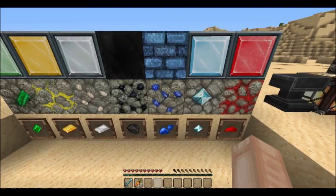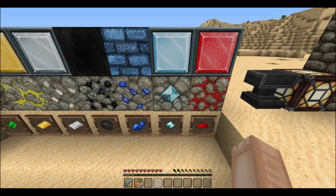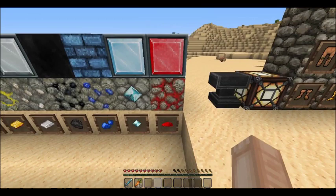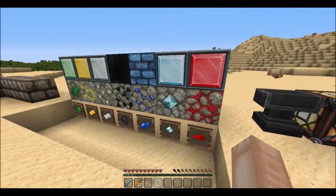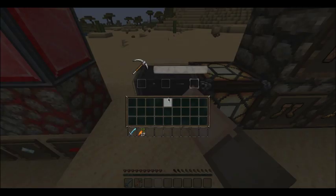This is coal, a coal block, and the actual item of coal when you mine it. This is lapis lazuli — a lapis lazuli block and the actual item. This is a diamond block and the actual diamond itself. This is redstone — it kind of looks like there's lava coming out or something. This is the redstone block and redstone dust.